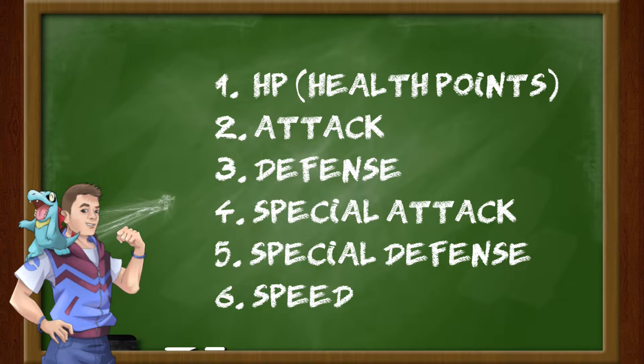For every Pokemon there are 6 stats: HP, which is health points, attack, defense, special attack, special defense, and speed.